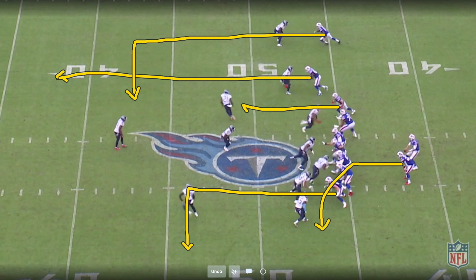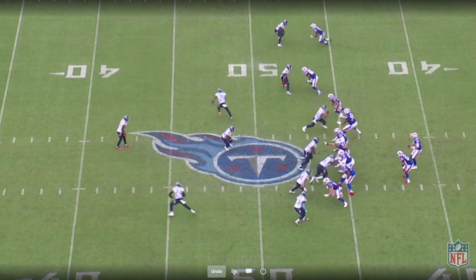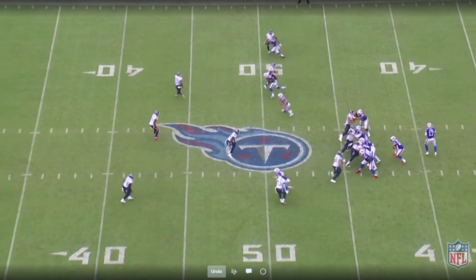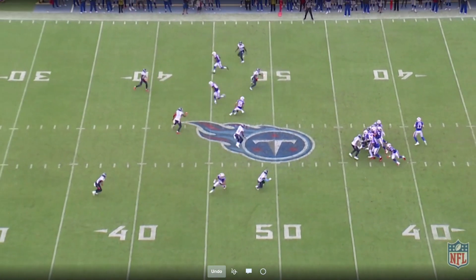Josh Allen on 3rd and short last year loved to target Cole Beasley — that's where Cole Beasley operates. He finds a nice little void here as these safeties drop out into the deep halves, and the deep safety pre-snap drops down into the middle hole — that's what the inverted Tampa 2 drops into. As Cole Beasley is releasing, he realizes that everyone's dropping out, so he's just going to sit right past the sticks.